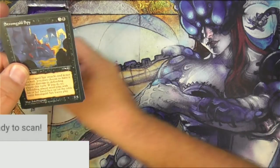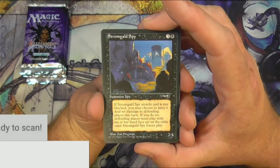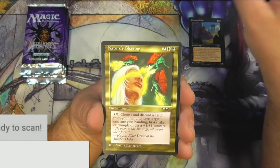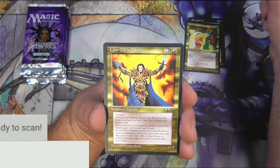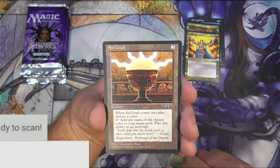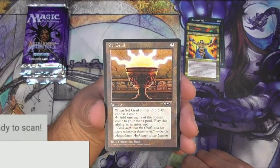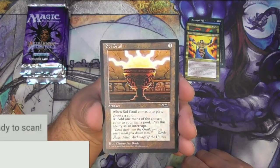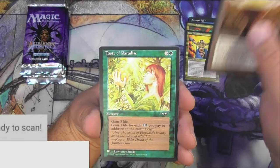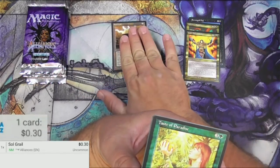Only 12 cards, two rares in here, and these are the uncommons. We have Stromgauld Spy, a Nature's Blessing, a Limdul's Paladin, and the rare Feldagriff. Soulgrail for three — it's an artifact. When Soulgrail comes into play, choose a color. You can tap it to add one mana of the chosen color to your mana pool. Play this ability as an interrupt. Little three-mana mana rock there. It's an uncommon, technically.